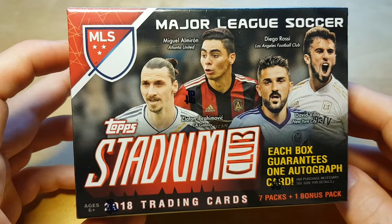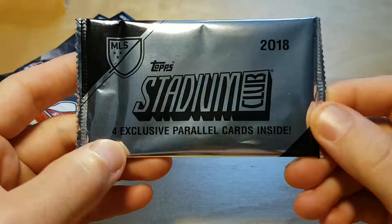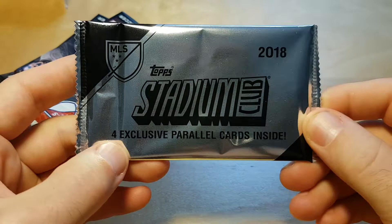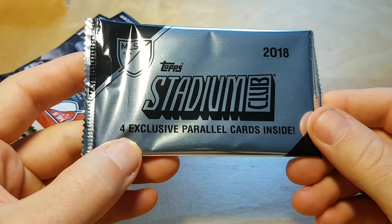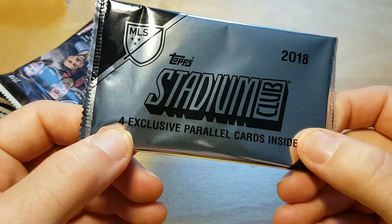What's up, bros? Today we are breaking this retail exclusive blaster box of 2018 MLS Stadium Club Soccer by Topps. Similarly to last year, there is this bonus pack in each blaster. Last year it came with cragged ice exclusive parallels, and this year it comes with also some kind of exclusive parallels, but like last year when we had five extra cards in each blaster, there are only four cards.